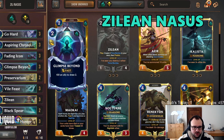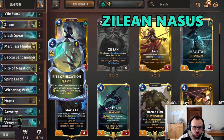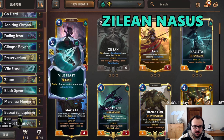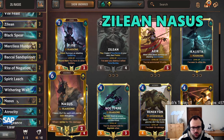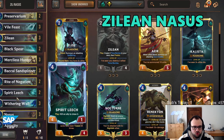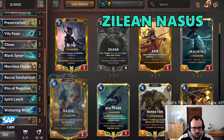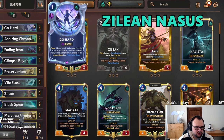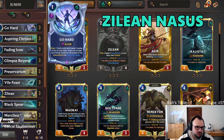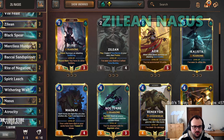You can also play the Thresh Nasus version of this deck but I believe it's slightly worse. This Zilean version is better, and it does quite decently into S-Draven and well into Thresh Nasus. It can be a bit inconsistent because of how late you can draw Nasus — if you find early Zilean Go Hards and play them, you just make your Nasus come down later. If you're not facing that many Azir Irelia, you can cut the Go Hards and play more Vengeance.